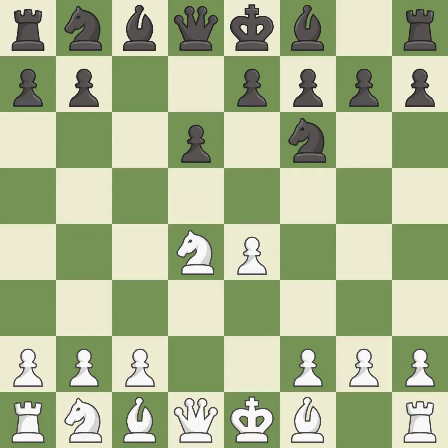Nf6 develops the knight toward the center and attacks the undefended e4 pawn. Nc3 defends the e4 pawn and starts to develop on the queenside. A6 prepares the queenside pawn advance b7-b5 and also prevents white from playing the bishop or knight to b5.